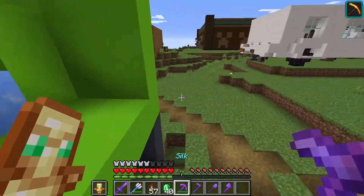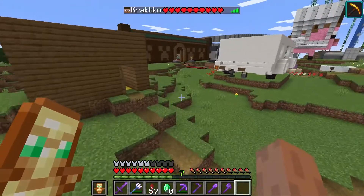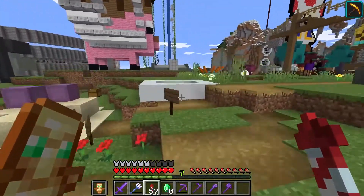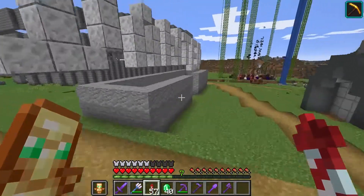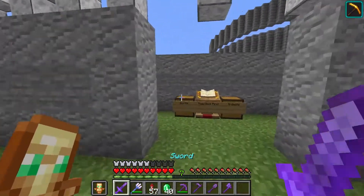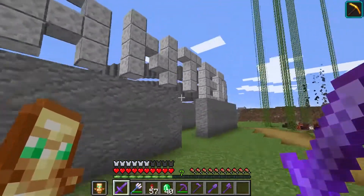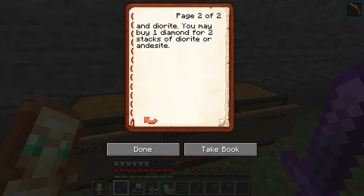I have one more store that I built by myself. It's not really a full-on store, just a temporary little thing I made because I really needed andesite — and since you can craft andesite with diorite, I also wanted diorite. It's really ugly, it doesn't look nice at all. I'm obviously going to take this down once I get enough andesite. Basically, customers take a diamond out and put in two stacks of andesite or diorite, and there's a book explaining all of this.